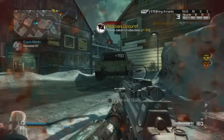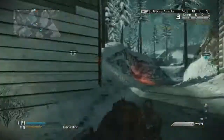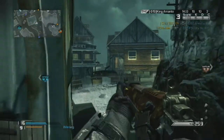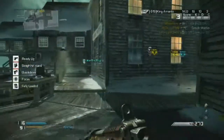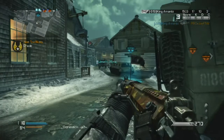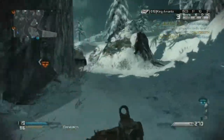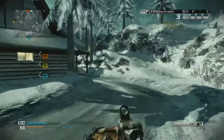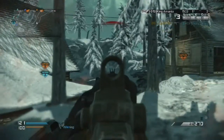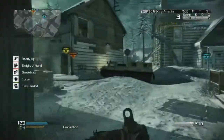I also like how they incorporated neutral flags in Domination. Previously when you captured a flag it went straight from enemy to yours, but now it goes to neutral first before becoming yours. That's great for smart team play — especially in competitive, where you can neutralize a flag so the enemy doesn't gain more points. At the start of Ghost's launch I was doing very badly online because I wasn't used to it.